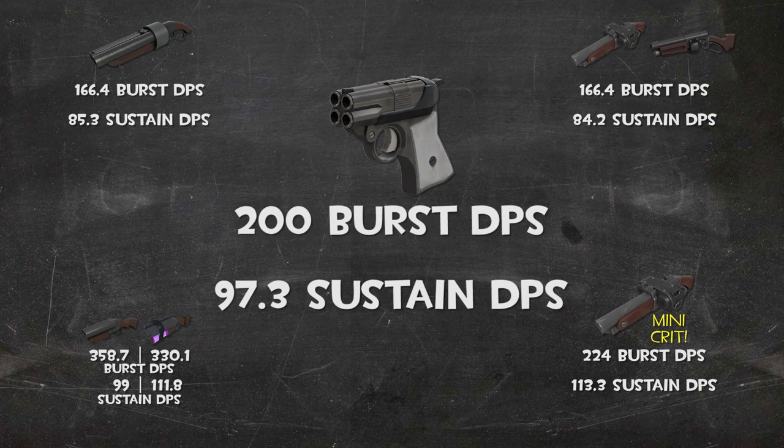As you can see, the weapons that can reload all of their shots at once tend to have higher sustained damage numbers, while the guns that reload shots one at a time don't look as impressive — until you factor in the Backscatter's mini-crit buff, which gives it just the slightest edge over the Soda Popper when it comes to sustained damage.